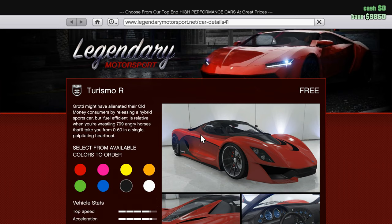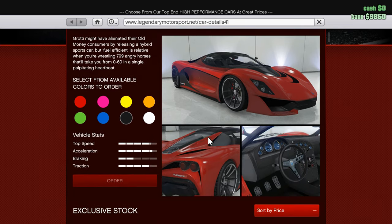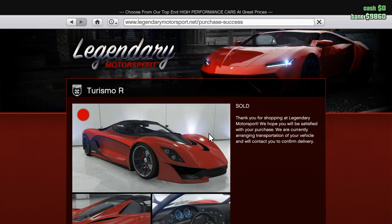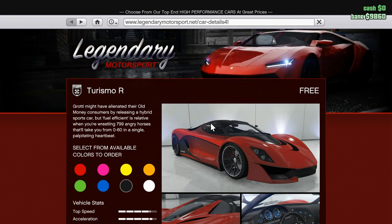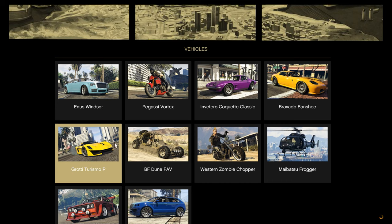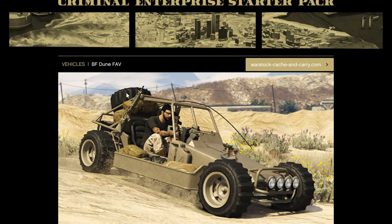We have a hypercar — this is nice. A free Turismo R. Let's take this car in red and put it in the apartment. This is a really nice car — on my other account I don't have this car. Okay, and there's also a buggy.